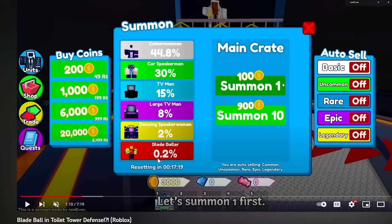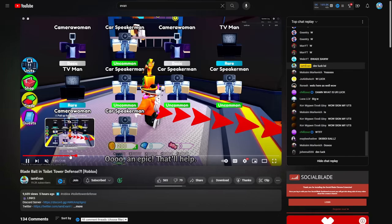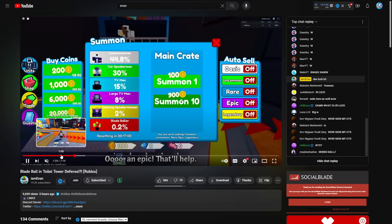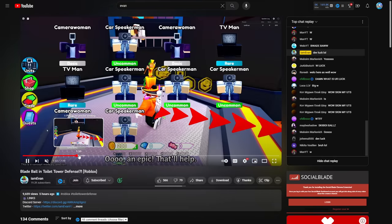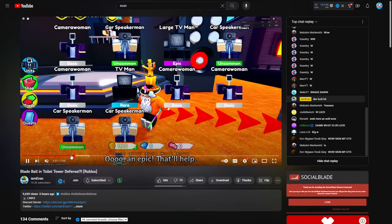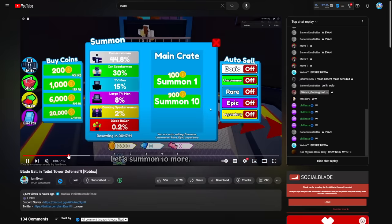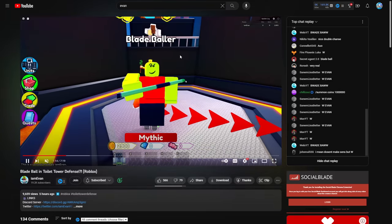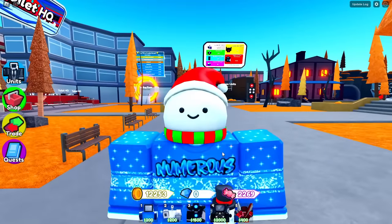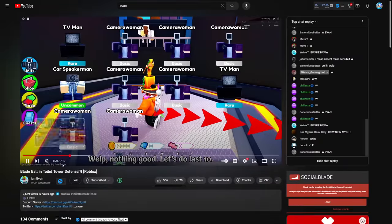You can see it's a 0.2% chance and it's only available for 17 minutes. He actually gets it on the first try - he literally gets the Blade Baller first try. He must have some crazy dev luck. He summons a bunch of other times after and doesn't get anything else.